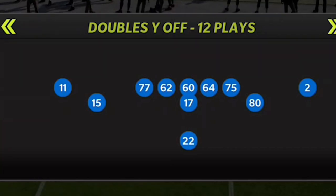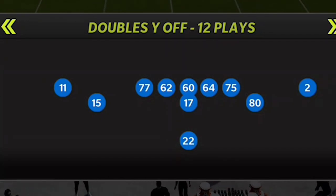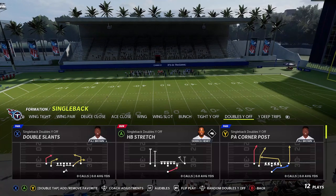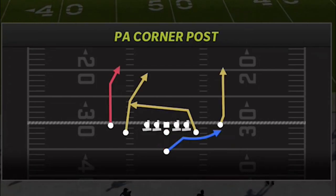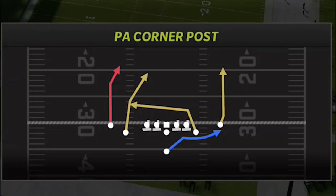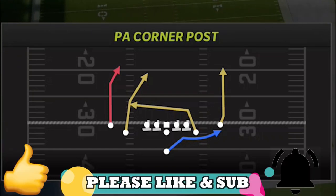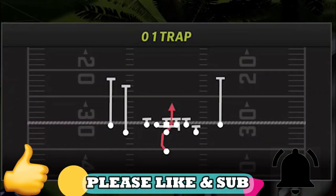The scheme is out of Singleback Doubles Y — this formation has a really great run scheme and some really good pass plays. I'll show you my four-play setup and how I'd run this offense. There's only one pass play because you really only need one, and that's the PA Corner Post — a one-play touchdown against every single defense in the game.